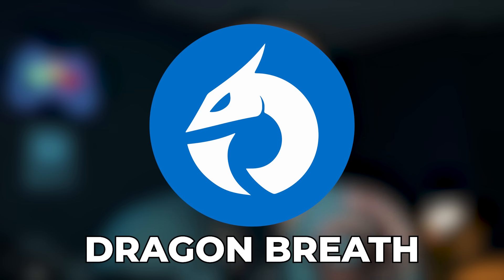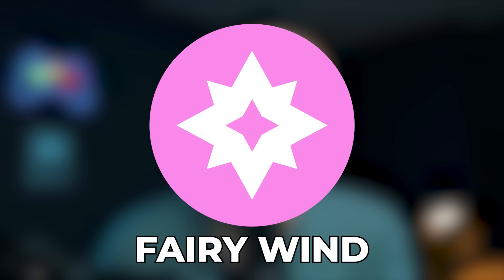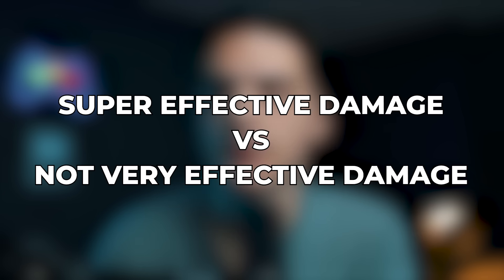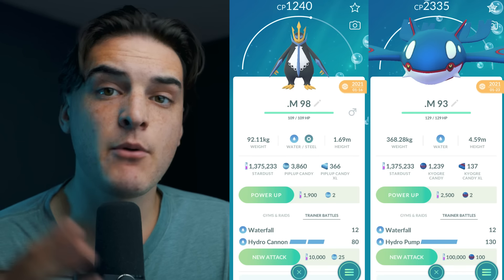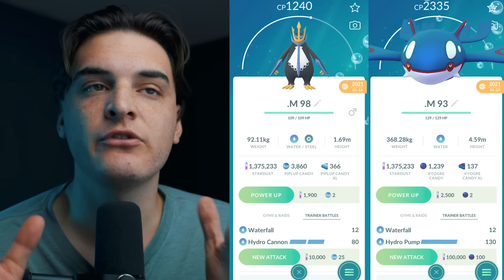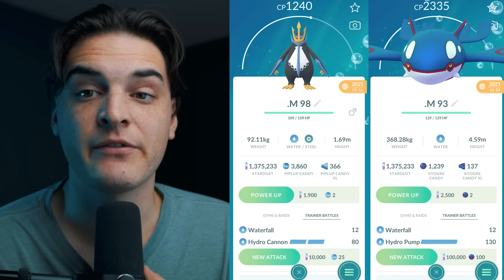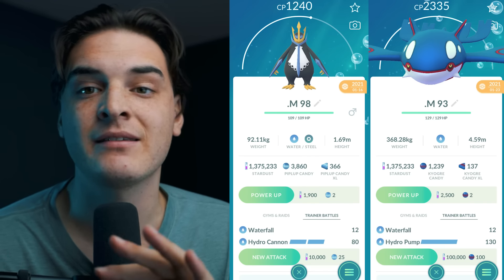All fast moves are a certain type and correlate to the type they are in the main series games. The type of fast move determines if you're doing super effective or not very effective damage. If I'm using a Ground-type fast move, I'm dealing Ground-type damage. If two Pokemon know the same fast move — like both Empoleon and Kyogre knowing Waterfall — that fast move has the same stats for both Pokemon, though base stats may affect final damage output.